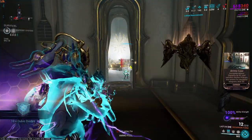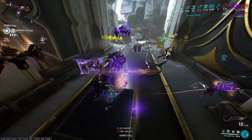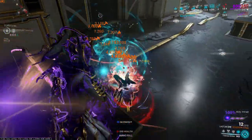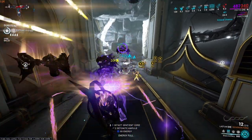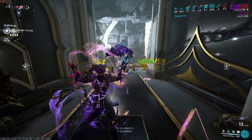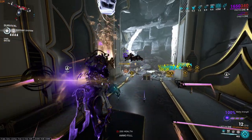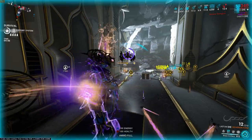Once you get to the point where the Sentients are about to spawn, all you have to do is use Steinax and she lights them up — it's that simple. As long as you keep your turret up, nothing will come from the front. The Shield Fans are keeping me alive basically forever. There's an Eximus unit — as soon as the turret targets him, he's just going to die.